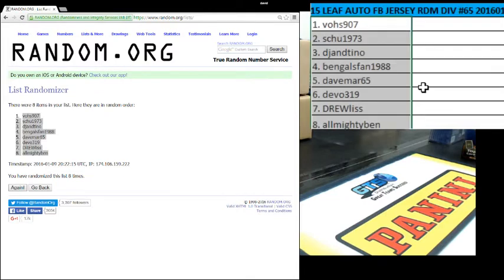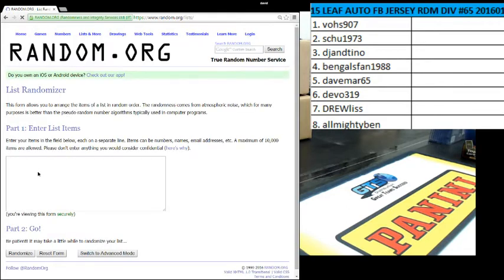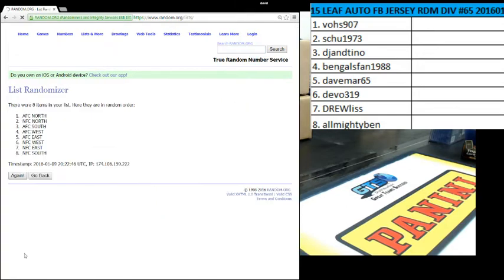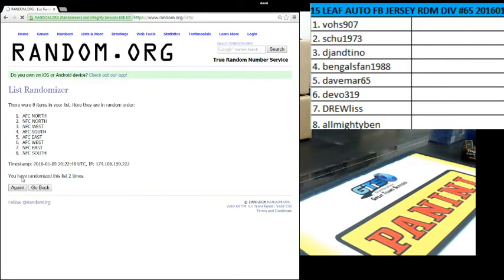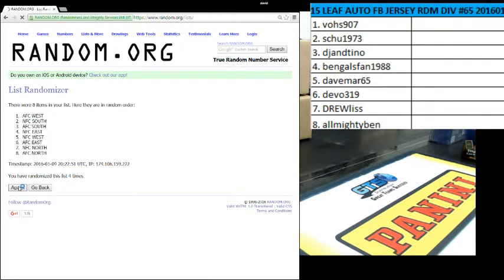Divisions are coming next. Here we go guys. You got the AFC North, South, East, West, the NFC North, South, East, West. Good luck — eight times. One, two, three, four, five, six, seven, and the eighth and final time.